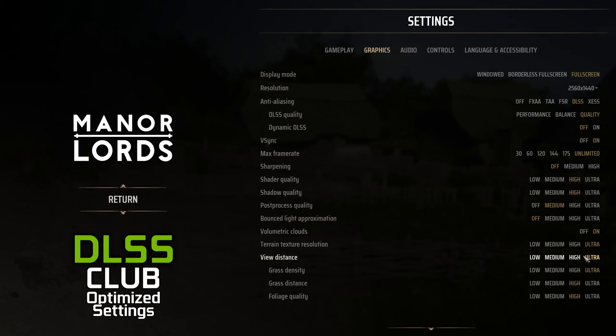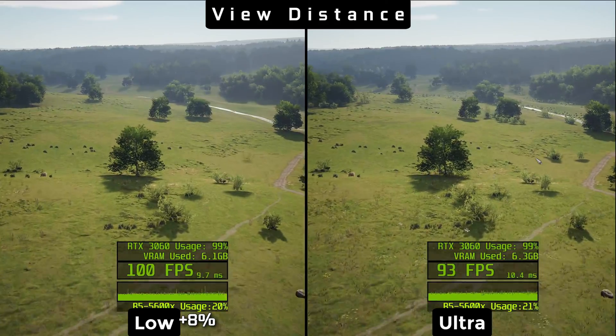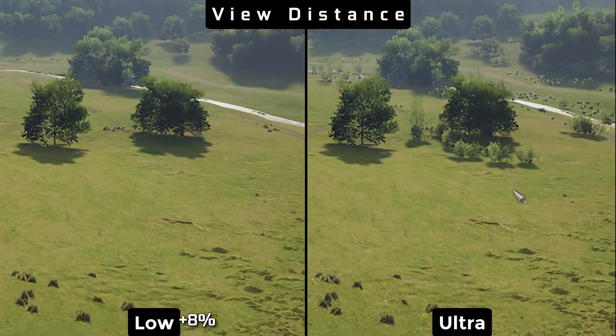For view distance, considering its cost against other settings and our goal to generally avoid distracting popping of objects while in motion, ultra makes the most sense.